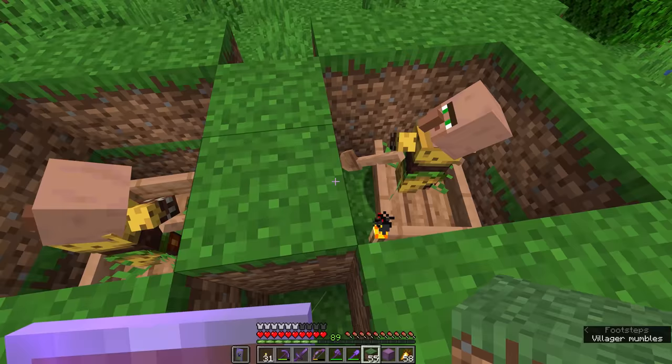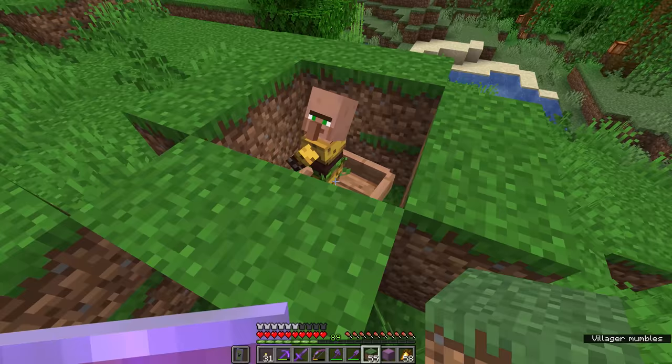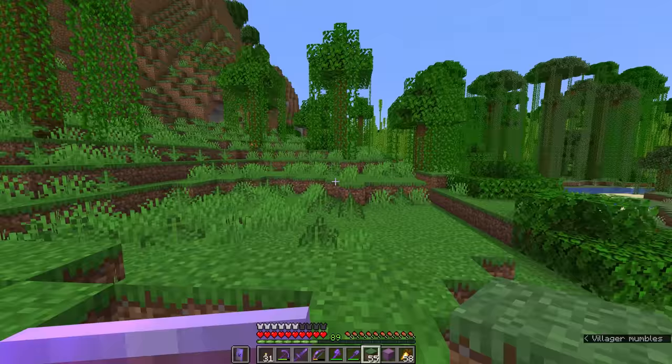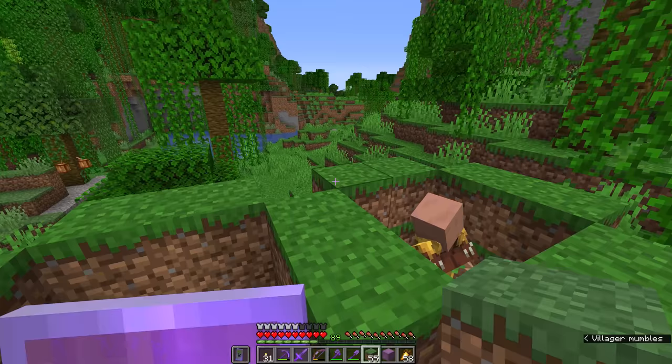Our two jungle villagers are now parked in their little boat garage. We're actually going to introduce them to each other again in just a second, because we want to breed villagers over here. Instead of curing all of these zombified villagers every single time, we're just going to allow these two to breed up a new population of jungle villagers. As long as they remain within the jungle biome, they should produce jungle-themed offspring. If you move villagers to different biomes — for example, to a snowy plains biome — there's about a 50-50 chance they would produce offspring with the jungle outfit.